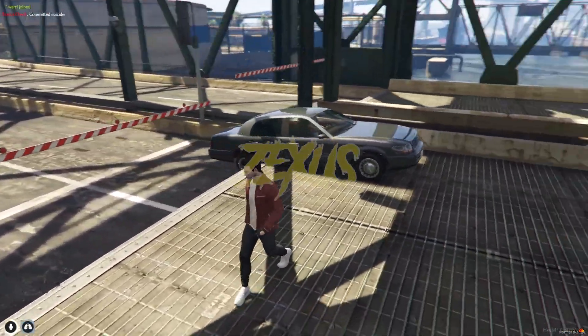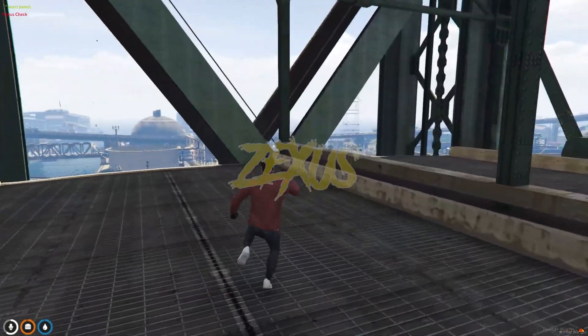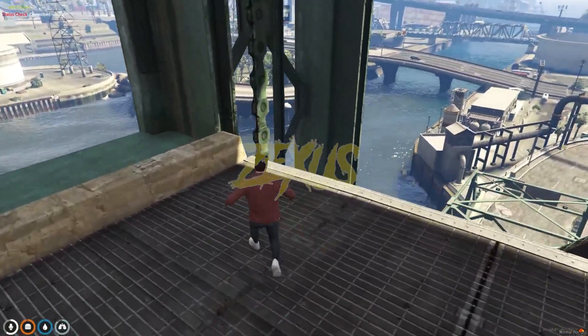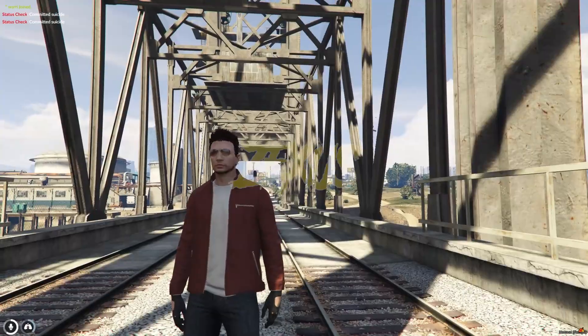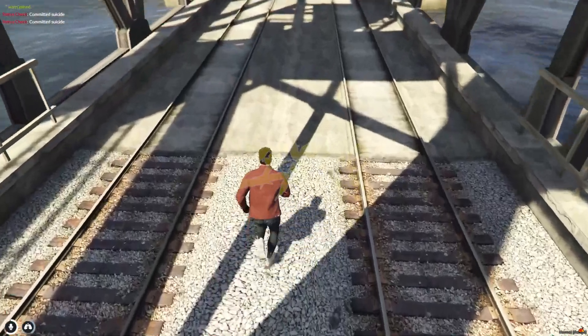As you can see, a car got stuck over here. The bridge has reached its top height — you can see how high it is from here. We can also lift this train bridge as well, as you can see the partition over here.